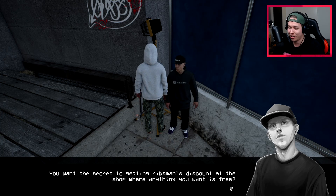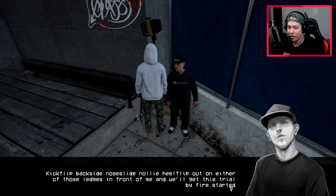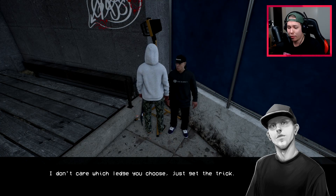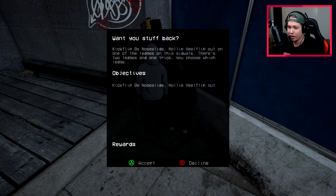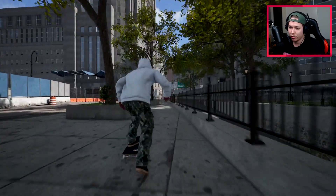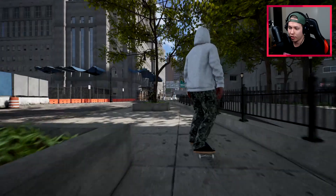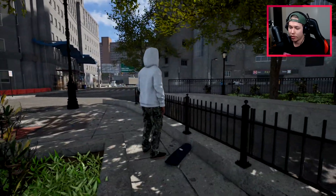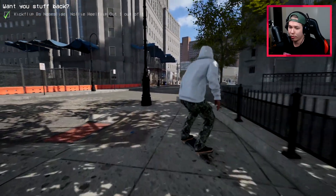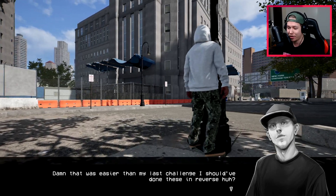Donovan offers to share the secret to getting Rips Man's discount where everything is free. First we have to prove worthiness: kickflip backside noseslide, nollie heel flip out on either of the ledges in front of him. We go for the further ledge - land the kickflip into noseslide, then nollie heel flip out. Donovan says it was easier than his last challenge and bumps up the difficulty for the next round.